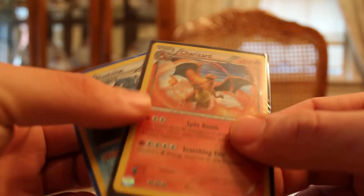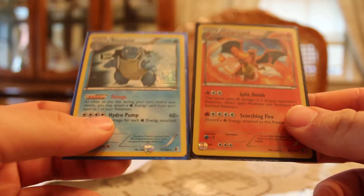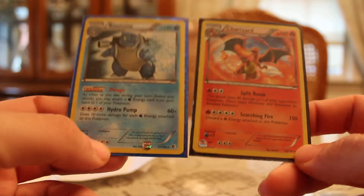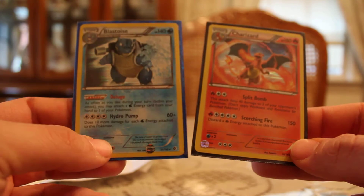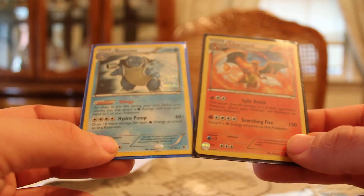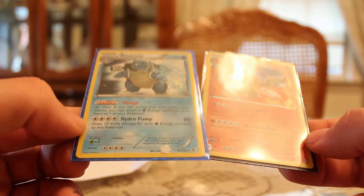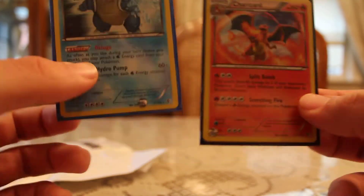Then our main trade — well, he also sent me two other cards that I don't think we really traded for. He just kind of sent them to me because I was looking for them and he had a spare of each. It's a Hollow Blastoise and a Hollow Charizard from Boundaries Cross, I believe. I didn't open too many packs from this set so I never got any of the Hollows, but yeah, these just looked really awesome so I wanted them. So thanks a lot for these man.